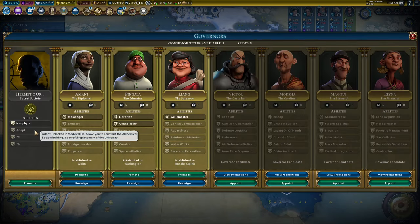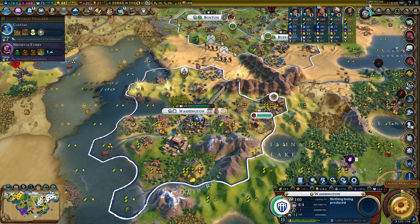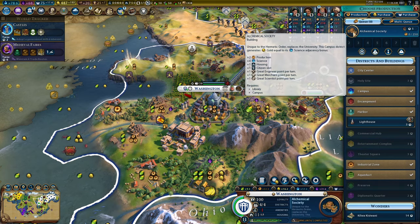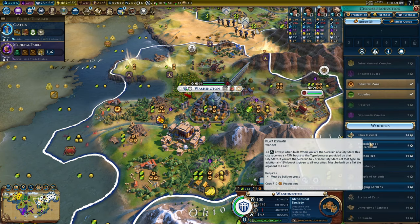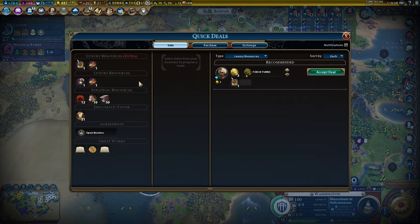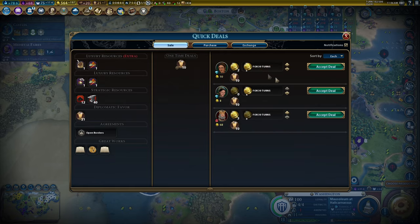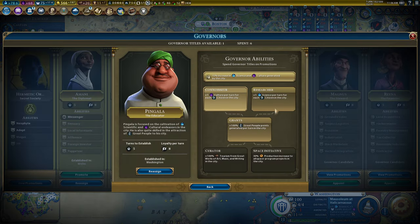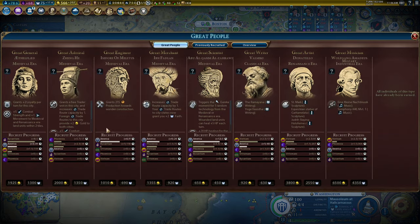Now that I've got universities, let's pick up Adept so I can start building Alchemical Societies. With Adept, the Alchemical Society will give me tons of points across everything - scientists, merchants, engineers. I'm really monopolizing quite a lot of stuff now. Grants on Pingala - I'm going to get that before Researcher, because the Alchemical Society will give me tons of points across everything. No one minds it when I lie.